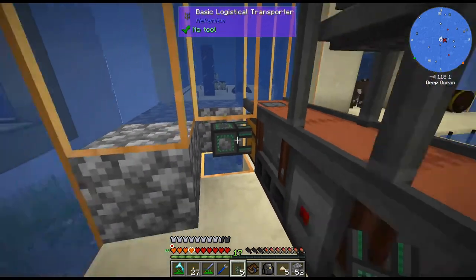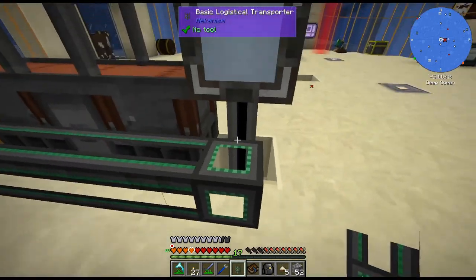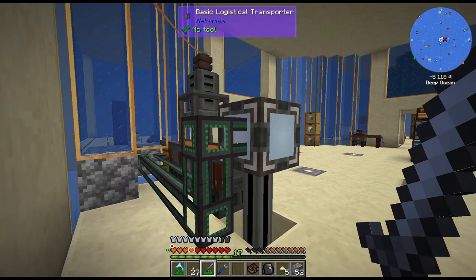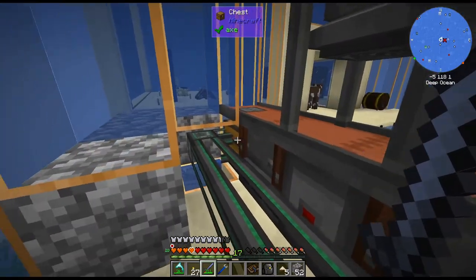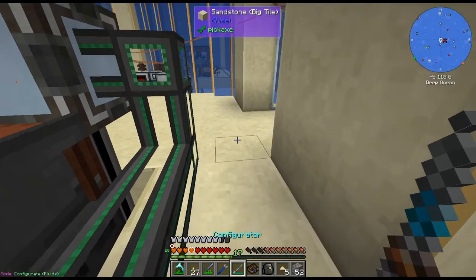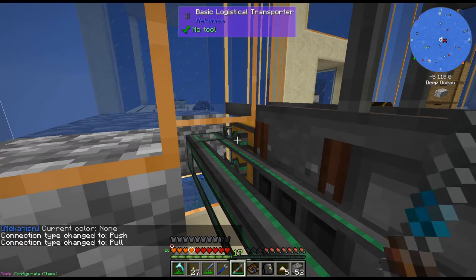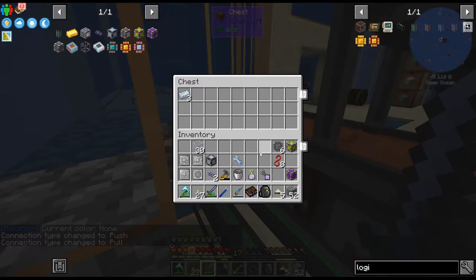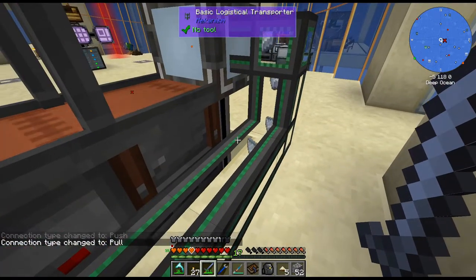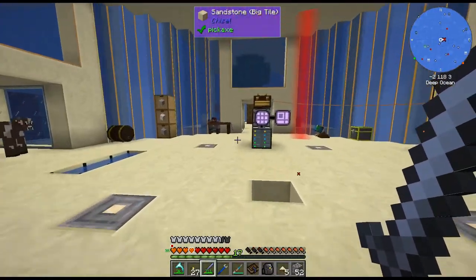I'm not used to the water being... if it's not a full block, it can still flow through it. All right, so I think that will work. And then we'll just do... where did I put my configurator thing? There, take that. Does that work? It's not very fast for sure. I miss conduits. But I think that'll work.